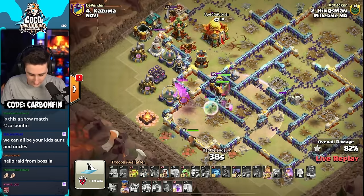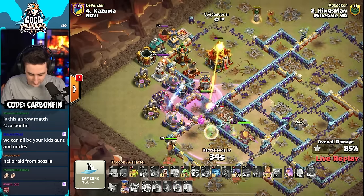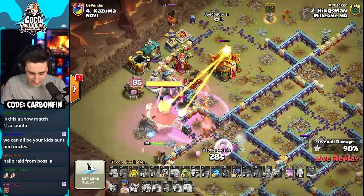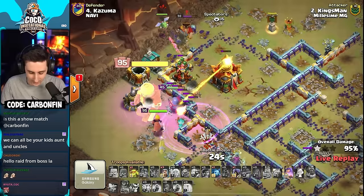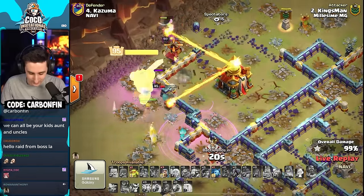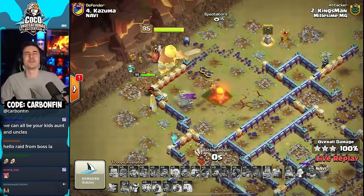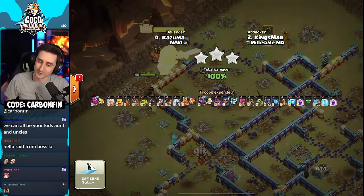The queen's not even hitting any defenses. There's a wall break, he's got RC ability, there's a rage leading his way through the tunnel, getting healed up. There's the king with his ability going through. RC's ability skips and hits the town hall but doesn't take it down. Queen pops ability — oh my, a headhunter, a ground skeleton pops. The town hall goes down from the royal champion and Kingsman delivers a three-star.